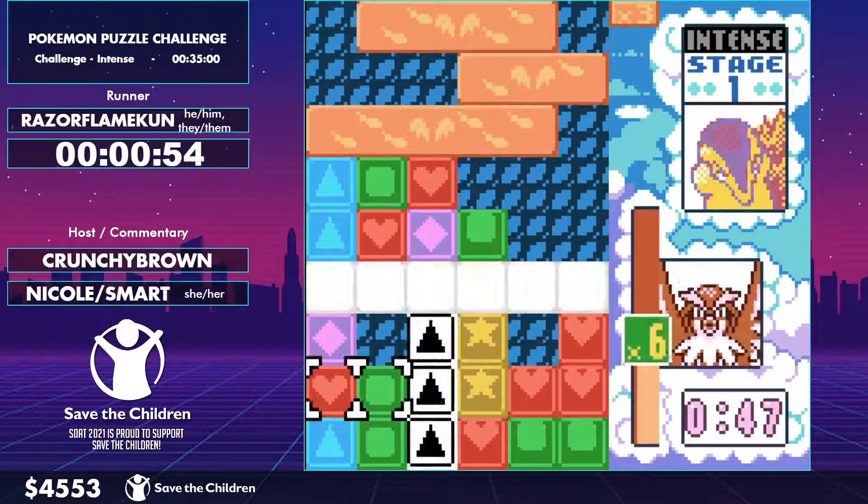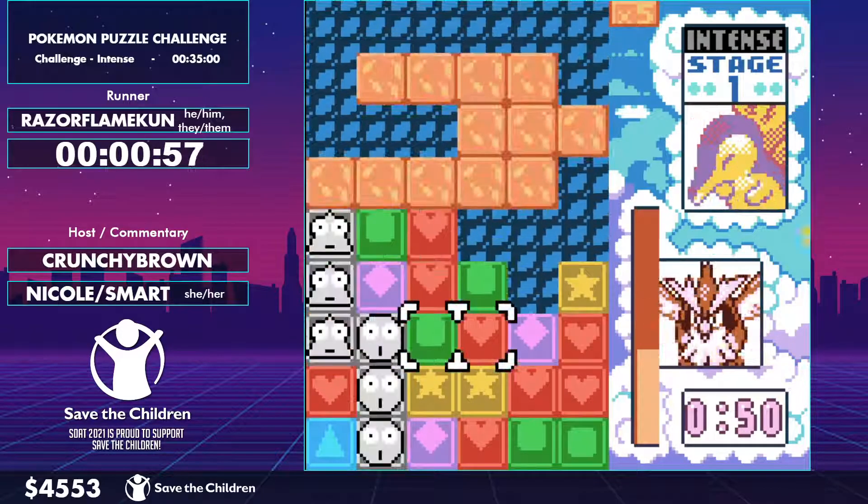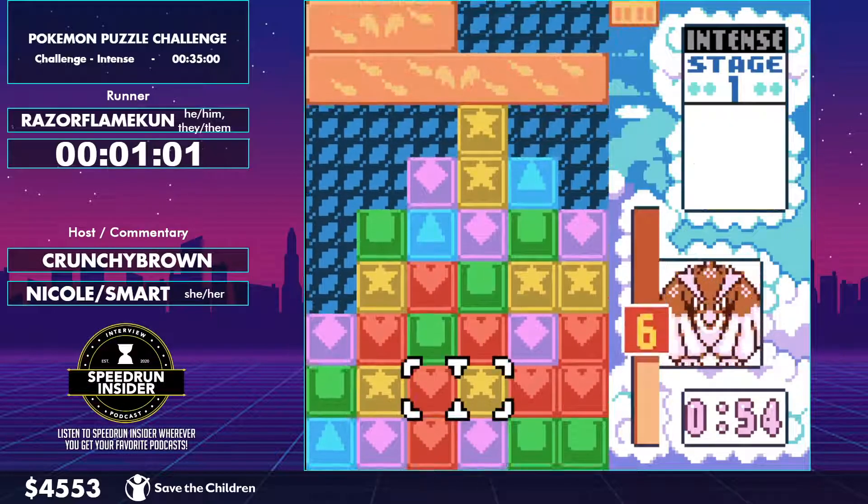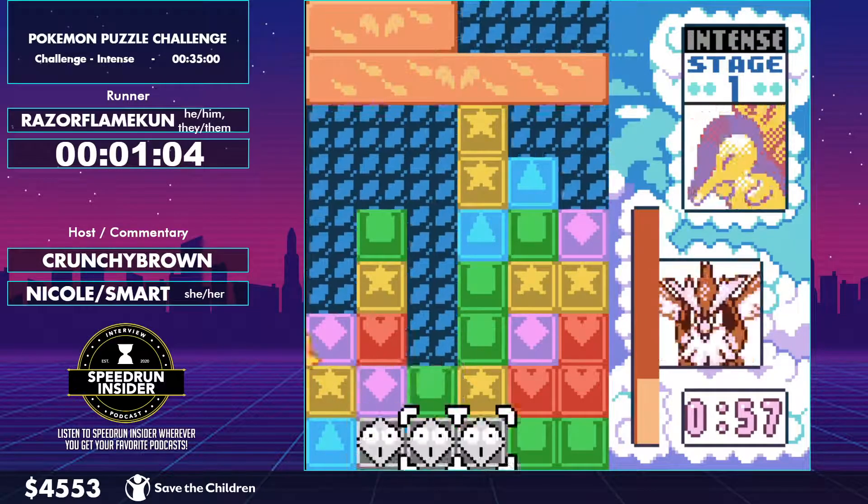Part of the reason Razor wanted to show you chains and combos out of context is because the unique mechanic of Puzzle Challenge is the HP system. For every attack you make against the opponent — whether it's a combo or a chain — it cuts into that HP bar. Once you get that bar down, the round completes.